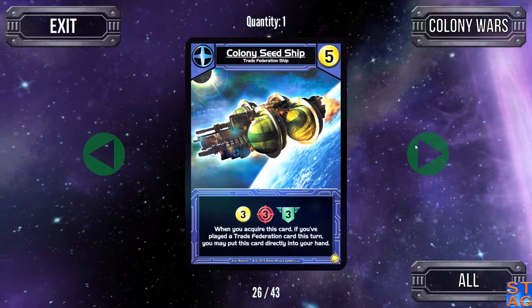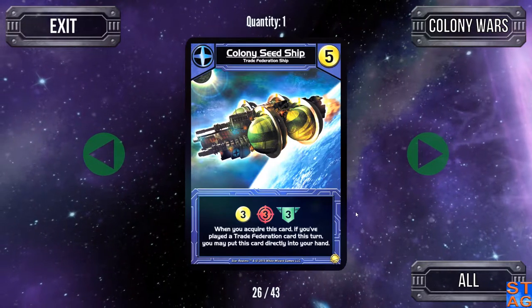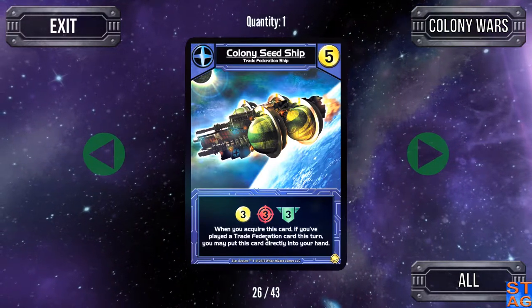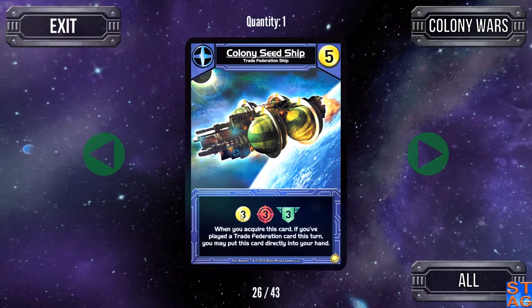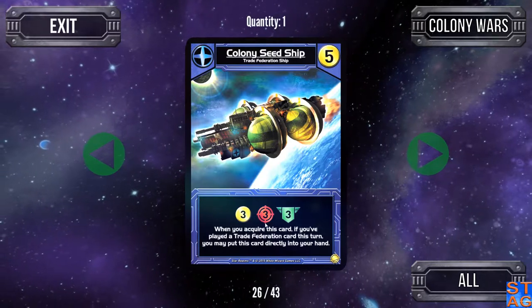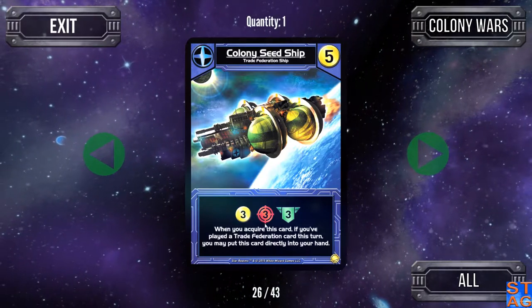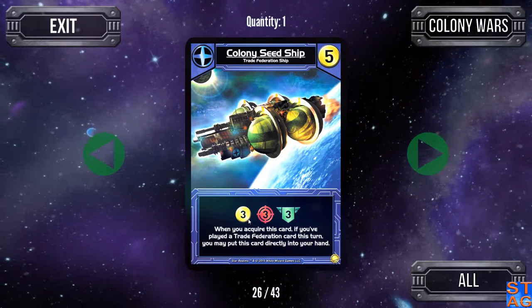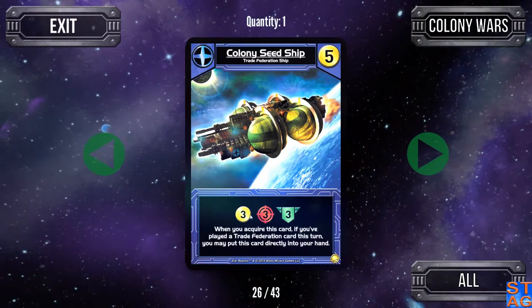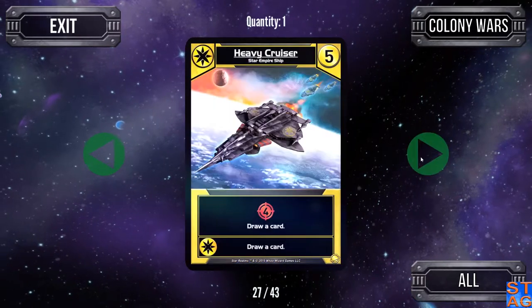The Colony Siege Ship gives you three trade, three attack, and three authority — and very much like the Warning Beacon, if you have played a Trade Federation card this turn, it can go straight into your hand. So if you have five trade, buy this card, put it down, you get three more to buy another card or a base. Gives you some more attack and a little bit of health.